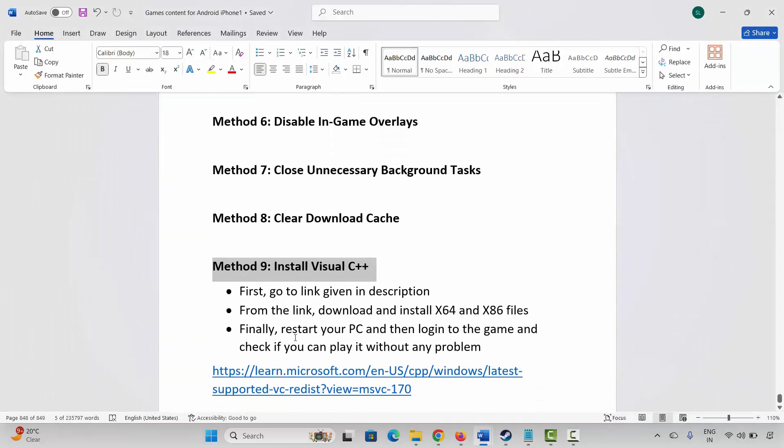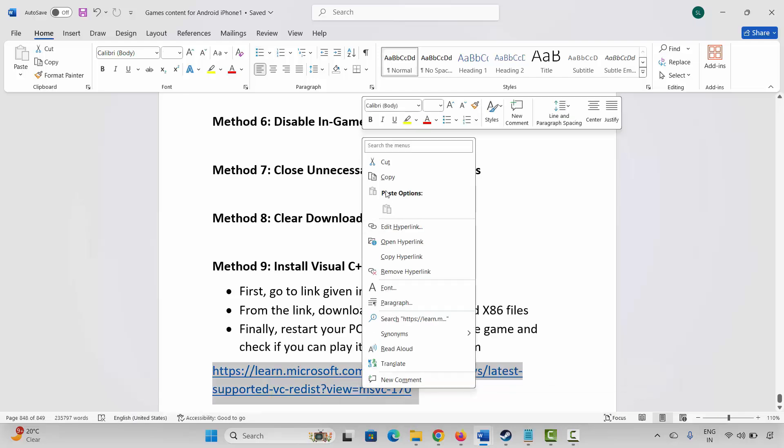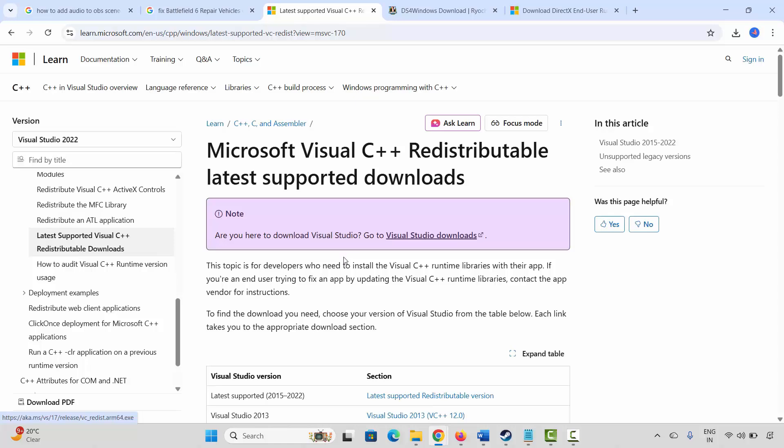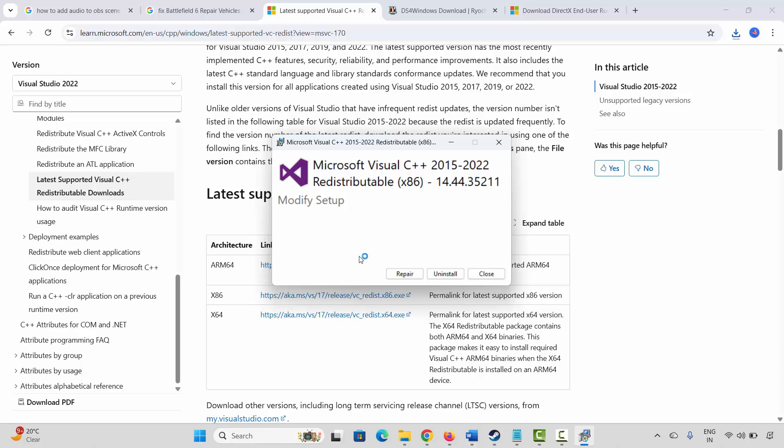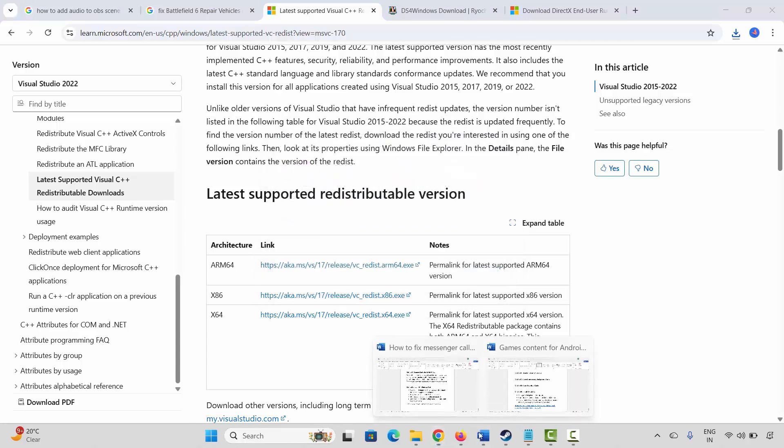Next is to install Visual C++ files. Go through the link already given in the description, copy and paste it in your browser. Once the website opens, scroll down and download the file. After it downloads, open it — you will get options for Modify or Repair. Click Repair, wait for it to finish, then close it and restart your PC.